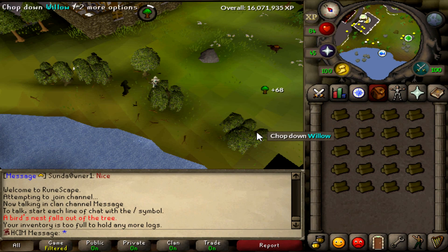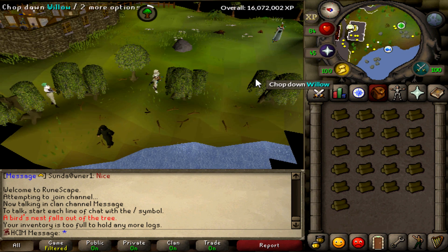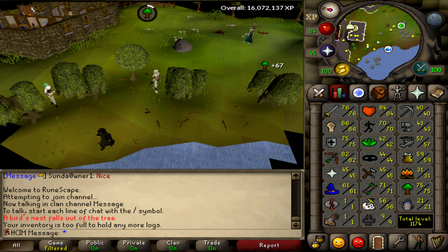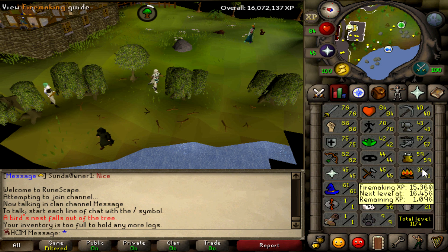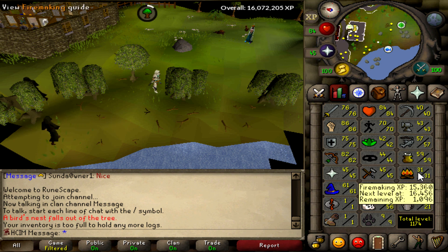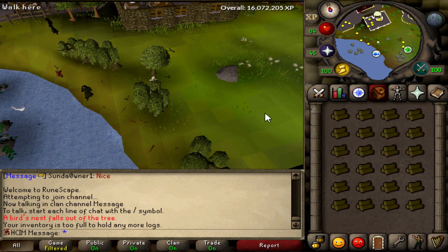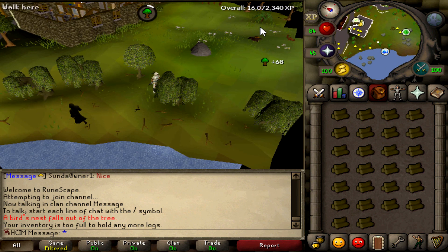What's up guys, it's Message here and welcome to another episode of the Hardcore Ironman. As you can see we are currently training up our woodcutting, and that is not because I want a woodcutting level but I need 50 firemaking. As I said in my previous episode, we are going to get 99 firemaking by doing Wintertodt, so I need to get 50 first, and that is why I am getting all of these willow logs. I'll be back after I've gotten all the logs I need.